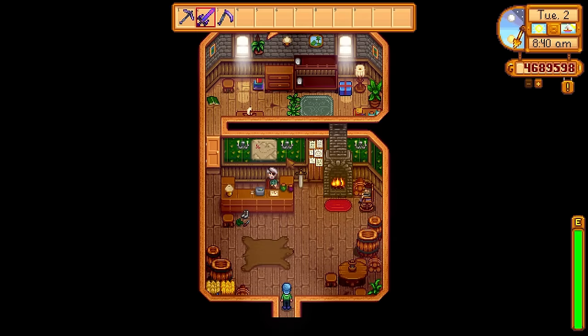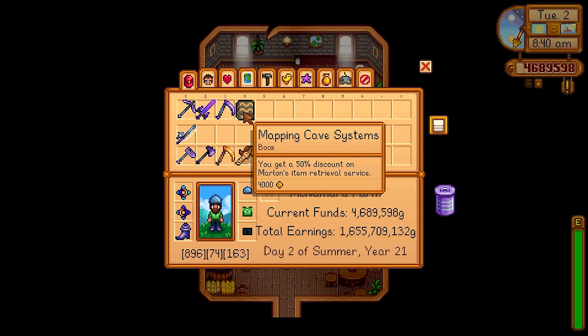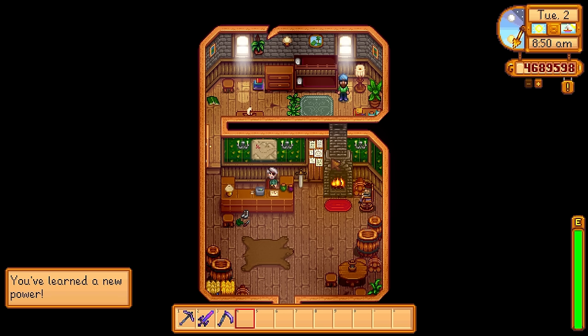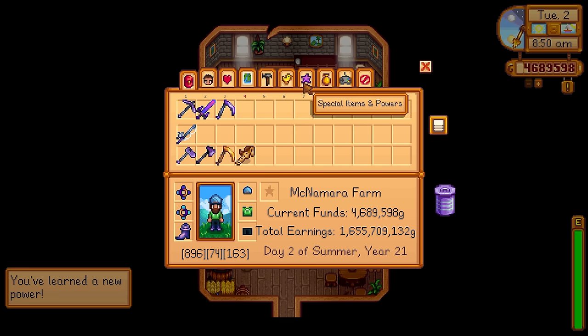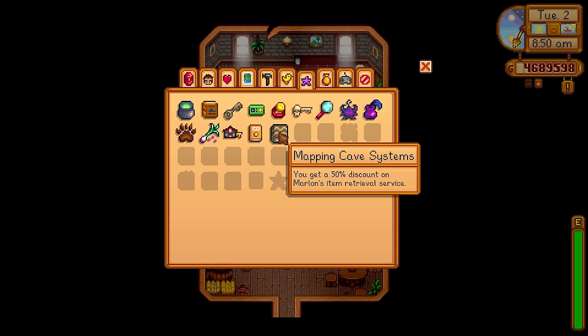Let's start with the Book of Power you can get in the Adventurer's Guild. Just to the room behind Marlin, there's a free Book of Power called Mapping Cave Systems and it gives a 50% discount on Marlin's item recovery service, which is absolutely amazing. How many times have you gone into the Skull Cavern or the harder versions of the Mines and lost your precious Diamonds, Prismatic Shards, and Galaxy Weapons? This Book of Power will take some of the sting out of defeat.